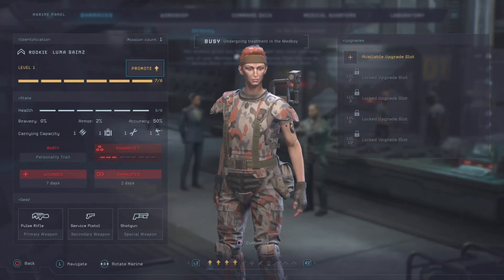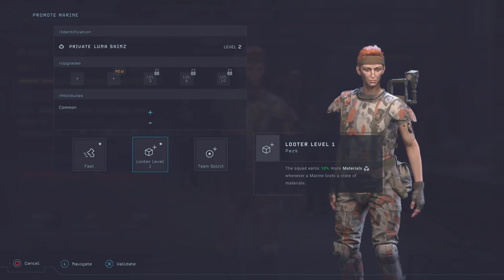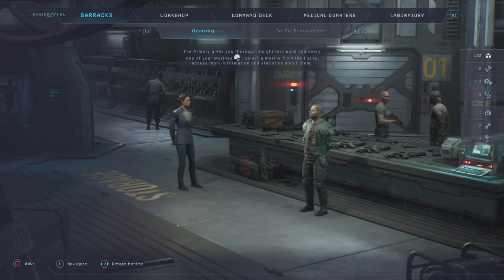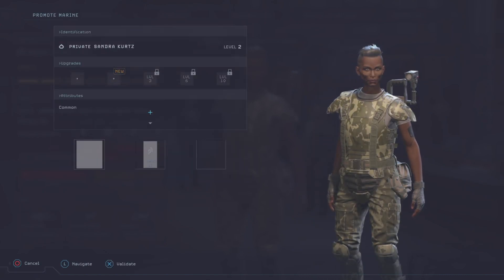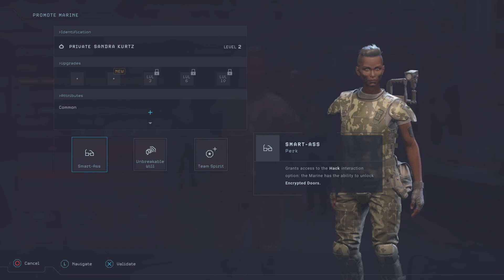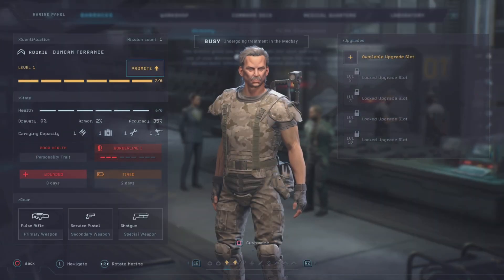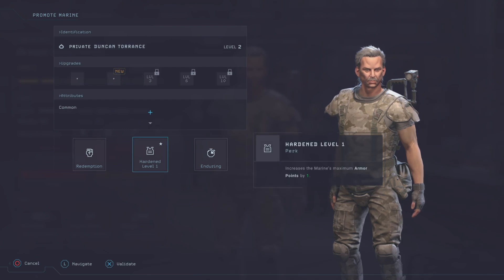I really like the level-up system. Another area on your ship is the barracks — as your marines get experience, they level up and you can choose different positive traits to give them. It's similar to Darkest Dungeon, but in this game you can customize them and always have three choices of a new trait to add. You can give them hacking abilities to access locked doors, make them a gunner for heavier guns, recon class to make them faster, or medical class to make them faster at healing other members.